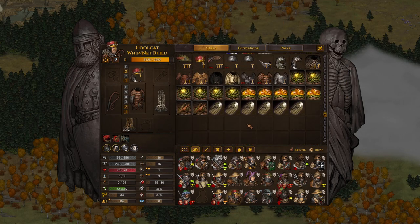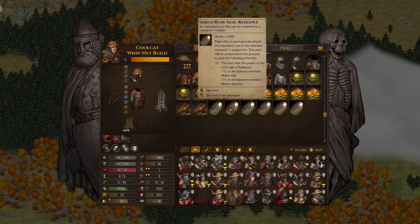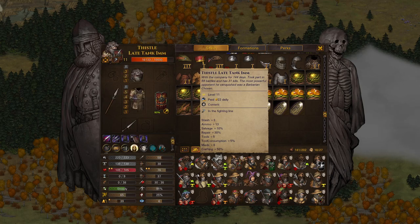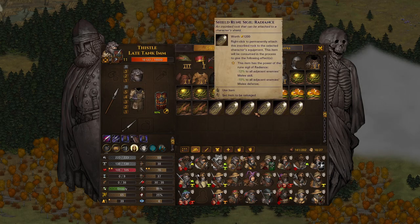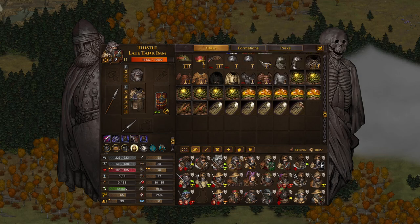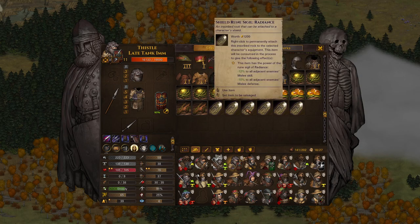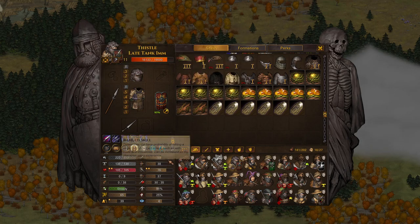Quickly reload our whips, and we want to celebrate with the nice sigils of defense that we've gotten. Knowing that we're going to put Thistle in the top line of things, do we want to give him the adjacency or do we want to give him extra defense? In all honesty, I think he needs the extra defense.